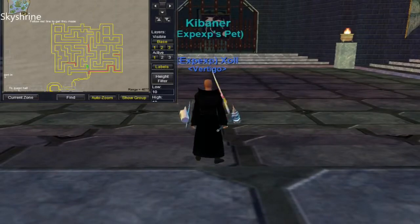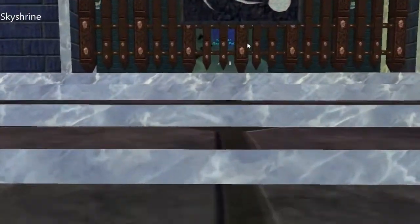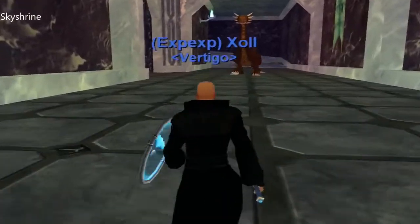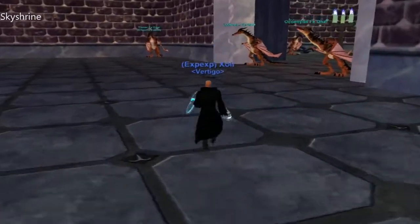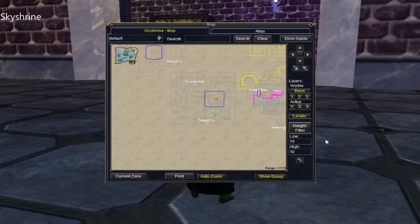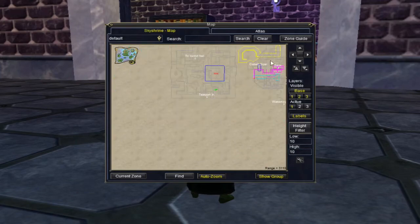Hopefully you have the same map as I do. We got through the maze. Now you'll want to run forward. Click on the spinning blue ball. Watch out for the worms. Go to the left, open the door, and the piece of parchment you'll need is right next to the left side of the door. And there it is on the map.